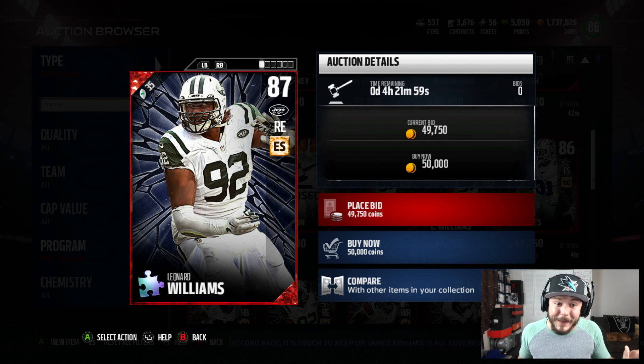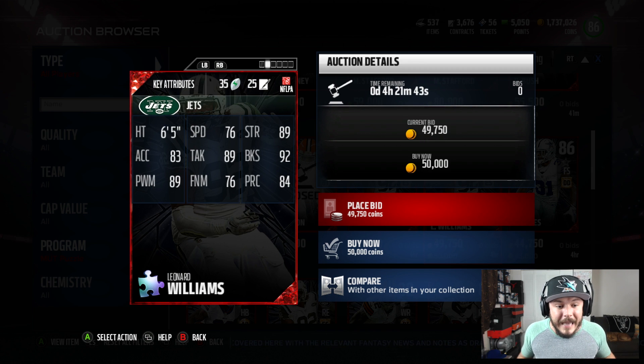A lot of people are sleeping on this card. I want you to go ahead, get this Leonard Williams, compare him to J.J. Watt — thank me later. This card for 50,000 coins is damn near the same card as J.J. Watt. Check him out: 76 feet, 83 acceleration, 89 power move, 92 block shedding. J.J.'s better, but if you're on a budget, Leonard Williams is the move.